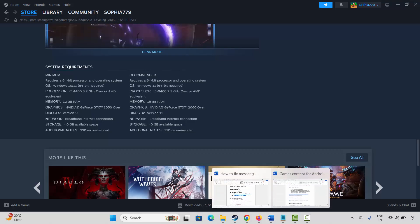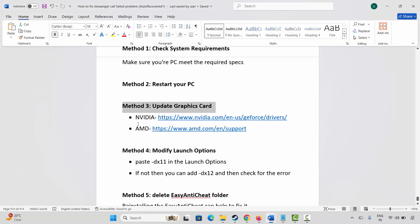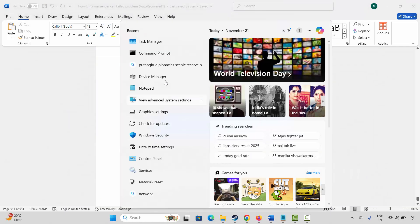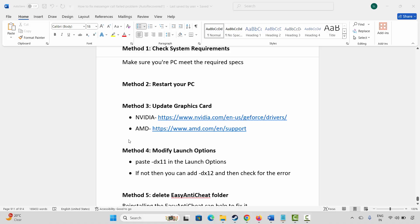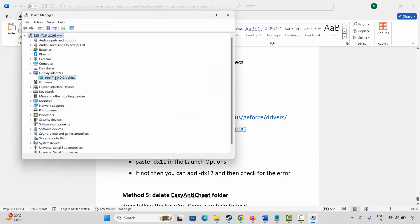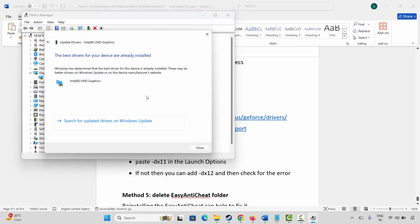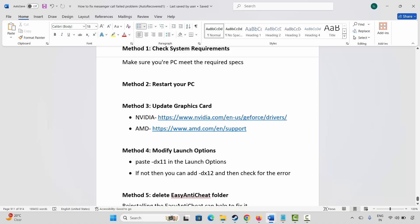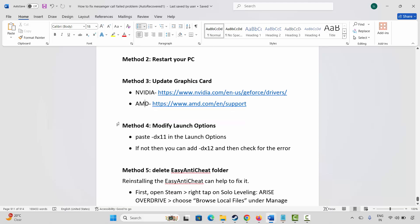If not, the next method is to update your graphics card. Go to Windows Search, search for Device Manager, expand Display Adapters, select your graphics card, right-click on it, click Update Driver, then click Search Automatically for Drivers. This will search for the best drivers and update it. Nvidia and AMD users can also go through the link provided in the description to update your graphics card.